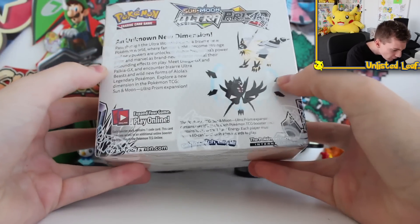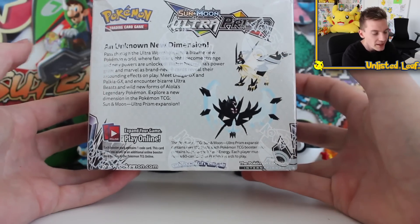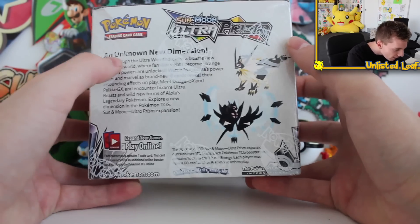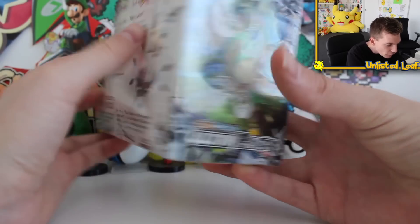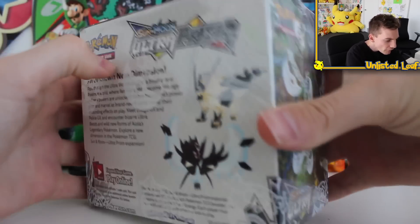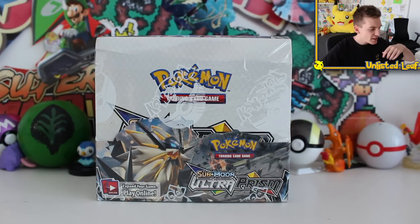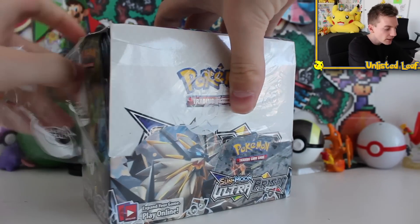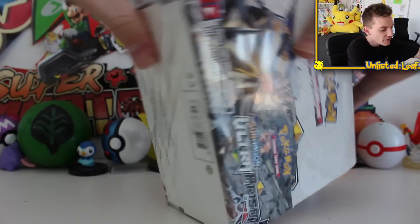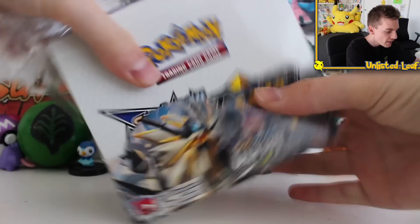Let's open up this booster box and see what sort of pulls we get. We've got Giratina on the back, and the two Ultra Beasts — well, they're not technically Ultra Beasts but they are if you know what I'm saying. So Solgaleo, Lunala, Necrozma, an unknown new dimension, and then we've got Leafeon on the background. Necrozma's on top, technically Solgaleo is the mascot of the set. I haven't watched or seen anything to do with the set really — I just knew the gold cards were inside.